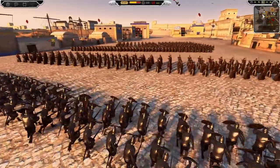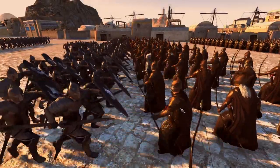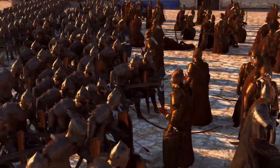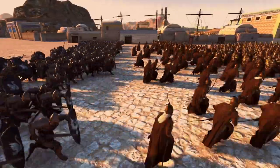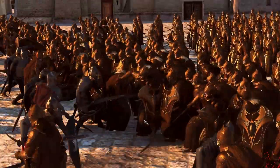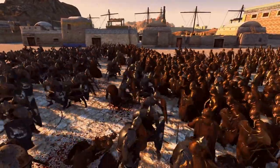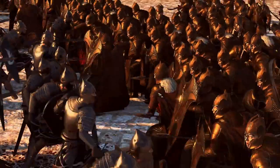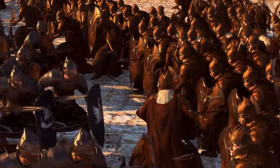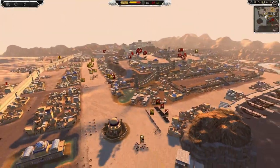It looks like the elves are about to get caught out with their archers — they just need to send in some infantry to cut these guys down, and there we go, into combat. Elven archers are okay in combat, some of the better archers in melee, but they probably will still get overwhelmed. Now they're falling back behind their line — get back behind the shield wall. A mix of spears and swords defending this position.